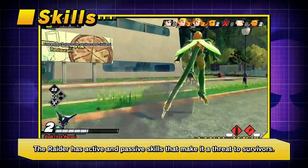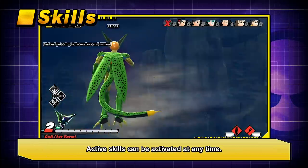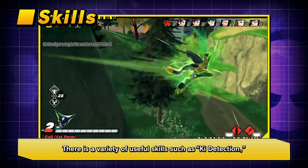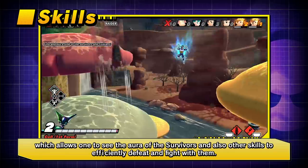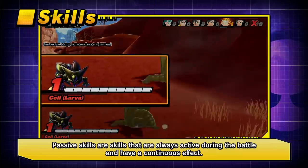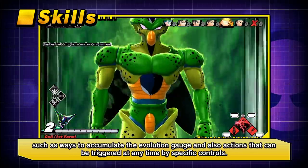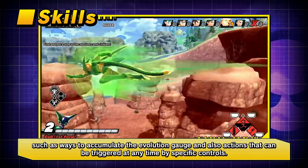The raider has active and passive skills that make it a threat to survivors. Active skills can be activated at any time. There is a variety of useful skills, such as Key Detection, which allows one to see the aura of the survivors, and other skills to efficiently defeat and fight. Passive skills are always active during battle and have a continuous effect. There are various skills depending on the raider, such as ways to accumulate the evolution gauge and actions that can be triggered at any time by specific controls.